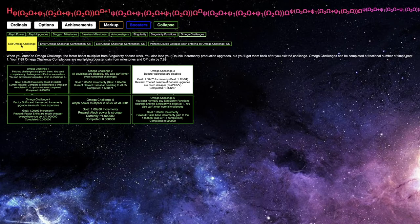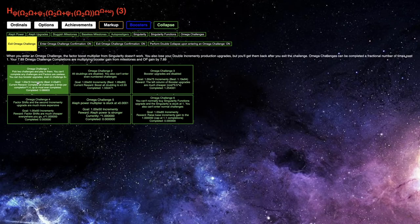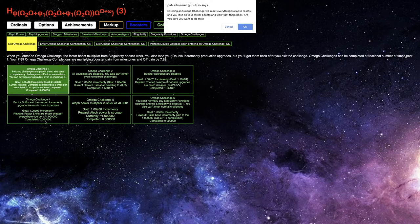Now there's something else I want to do that's actually pretty important. I know this episode's about Omega challenges four through six, but I really want to get the — I feel like these are going to be too hard if I don't get a good amount of completions with the other challenges. So I'm going to do one and eight.